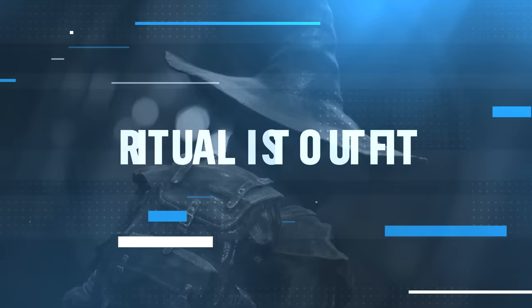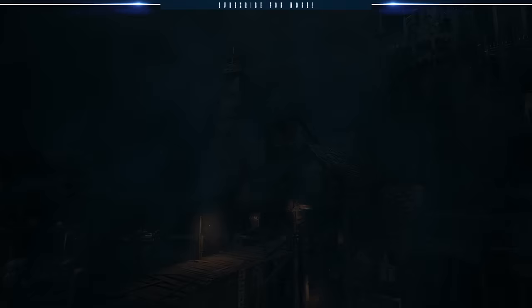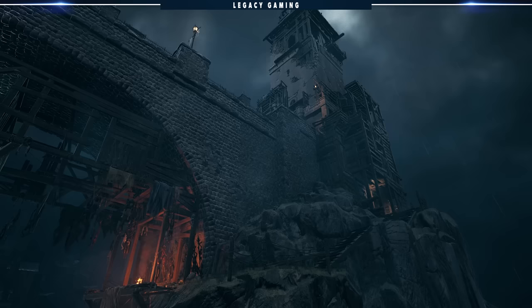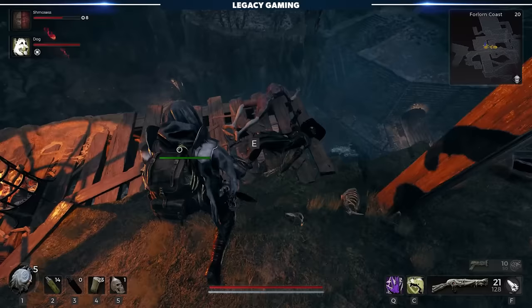Now that you've unlocked the Ritualist and understand its kit, let's talk about looking the part. To unlock the Ritualist armor, called Zealot Armor, you need to progress through a large chunk of the Forlorn Coast. Eventually you'll make your way across a stone bridge and towards the half-constructed tower nearby. Work your way down towards the bottom, then go outside and wrap around a small pathway right below all those hanging bodies. Notice that one of them is wearing a full set of Ritualist gear — shoot the body and it'll fall down, letting you claim a full set of Zealot armor.